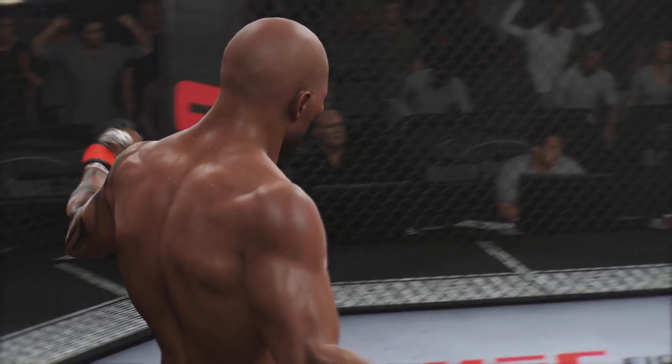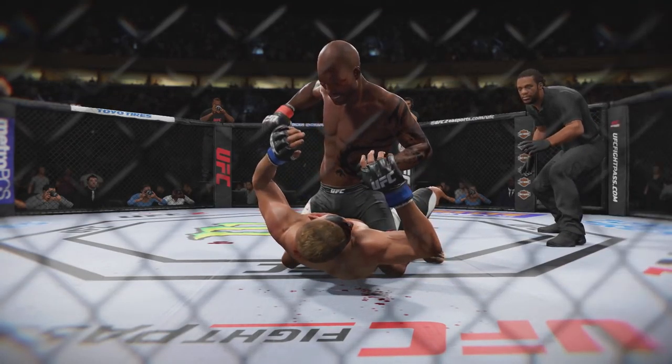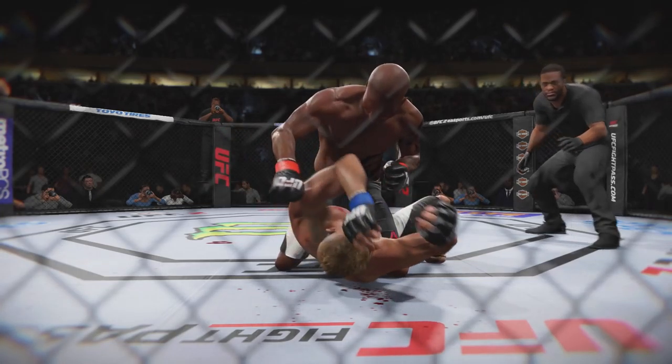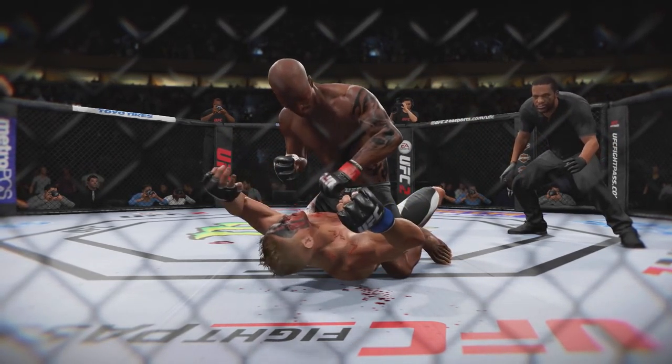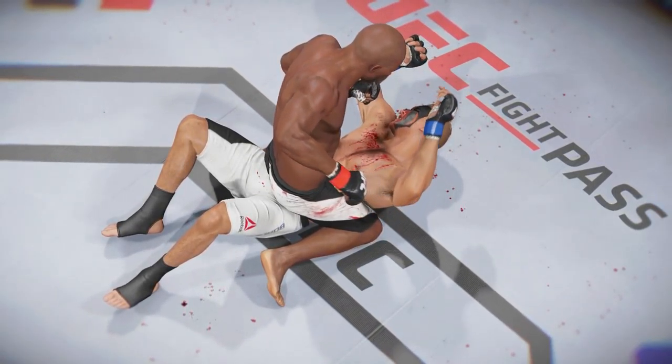That right there is how you utilize the ground game. Remember: top mount is key — half guard not so much — but if you get top mount or the back, you can easily finish the fight via submission or knockout. Go to practice mode and definitely play online to hone your skills. This is your boy IKC signing out — make sure you like the video and holla at me later.